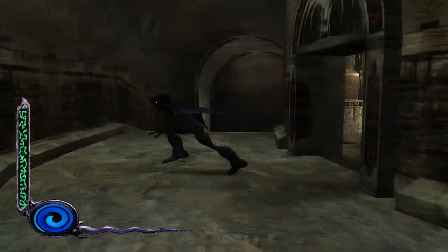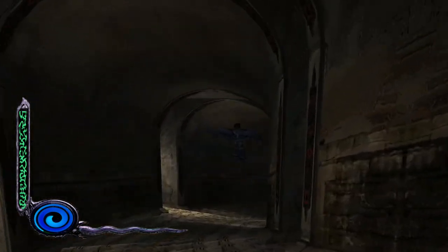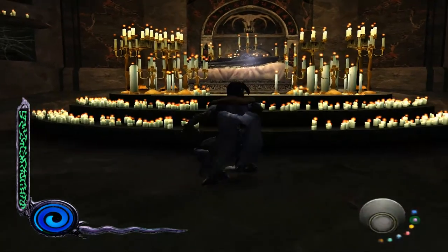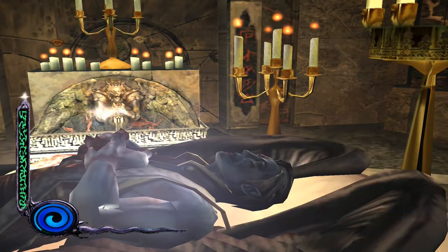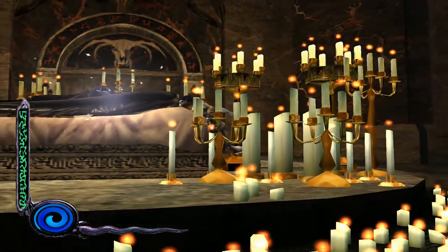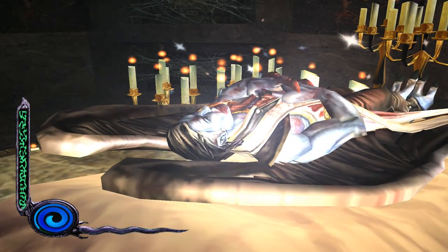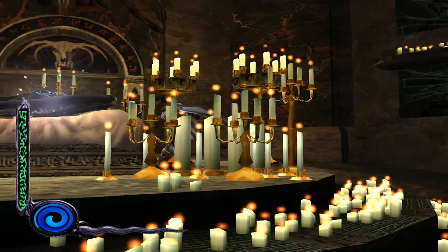This is how the mechanisms that we will trigger a bit later work. Now before doing this, take a close look at Janos' neck — or try to and fail. Another thing: this thing above Janos, this white thing — it looks kind of like an Icon of Sin. Like the Icon of Sin. Okay, let's do this.